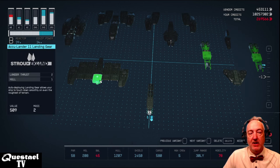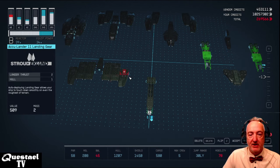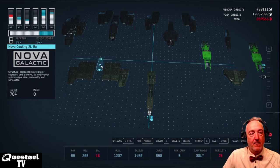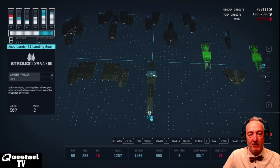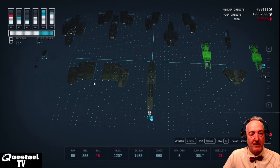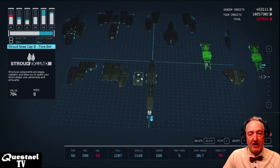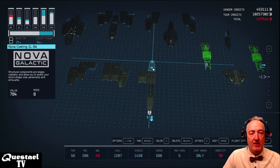I attach the Acculander 11 landing gear, which has a lander thrust of two and will help with the mass of the ship. You can use whatever landing gear you have access to — if you have ones with more lander thrust you can modify the bottom as you wish. In the back I attach the Nova Cowling 2L BA just for the shape of the ship.